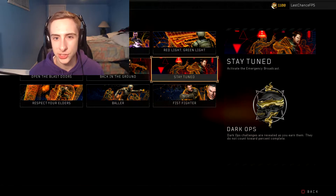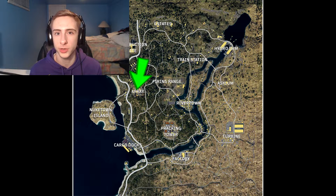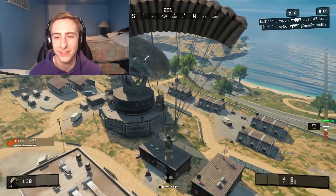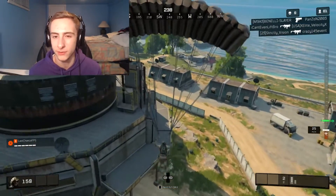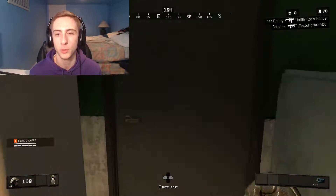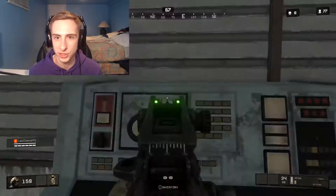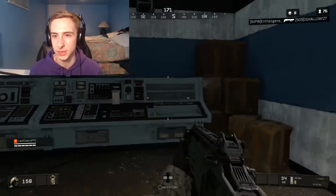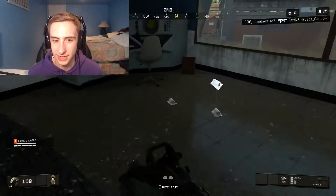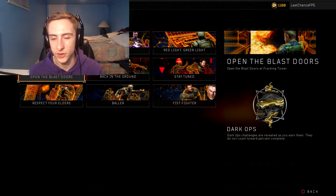The third dark ops challenge is called Stay Tuned, and the description says to activate the emergency broadcast. Land at Array on the Blackout map and go to the second story of the main middle building. You'll see a bunch of control panels — walk up to the one with the glowing green light and hit X to activate an emergency broadcast throughout the rest of the map. That green button is only at that one specific control panel.